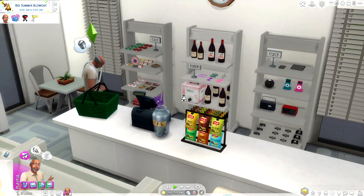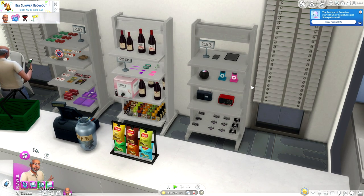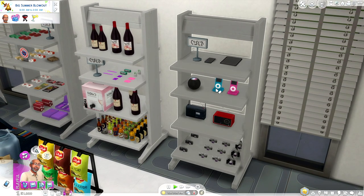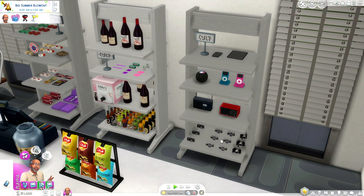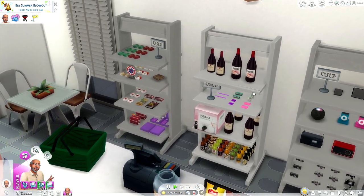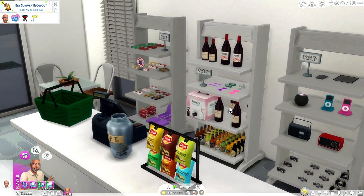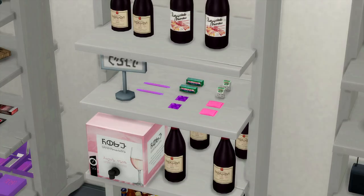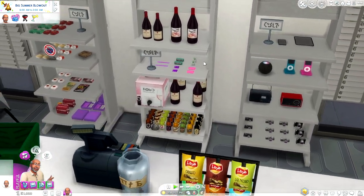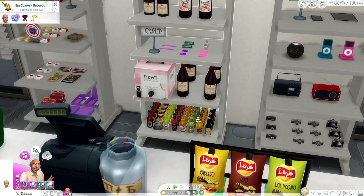Behind the counter we have some adult goods. I have electronics you can purchase — the ones up here are from the Plum Fruit mod by Arnie, and some are from Around the Sims. There are stereos and base game items too. These apple products are from the Plum Fruit mod. I've also got wine bottles you can drink from, but you can't reach them so they're more for show. We also have tampons, woohoo wrappers, and breath mints from the dental mod that are actually functional.